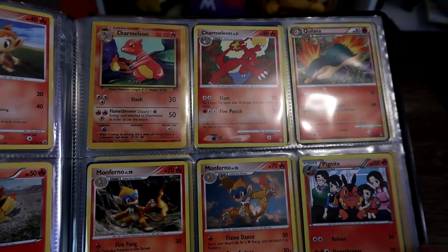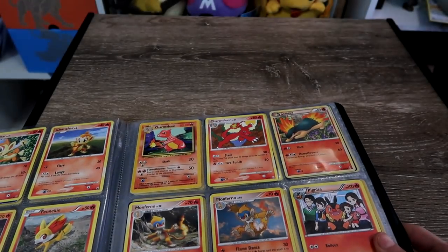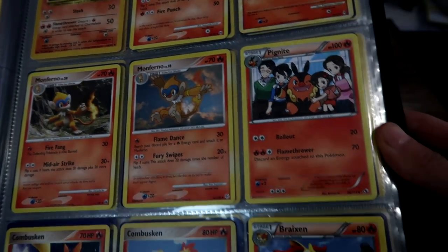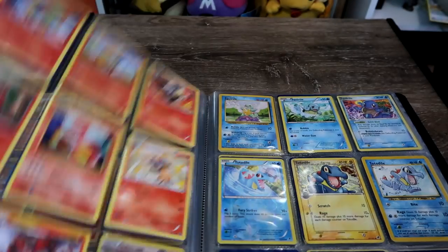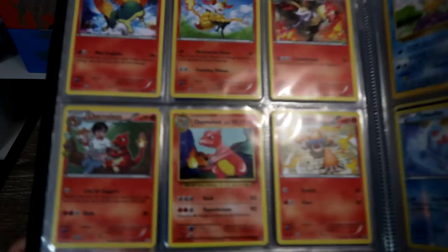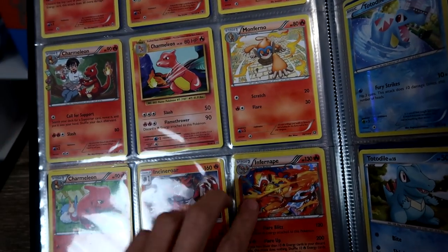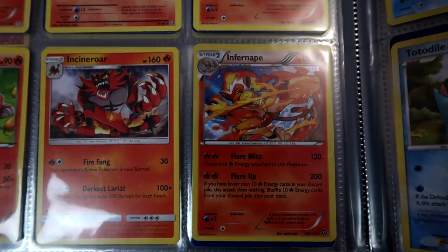And then we have the Stage 2 fire Pokemon. So that one is from base set as well - how cool. Let's see what's on the other page. One day I will get a Charizard holo base set, but it's a lot of money. There's some more, that one's from Evolutions. And then here's two of the third stage - that one's a holo that I actually picked up the other day. I liked it so I got it.